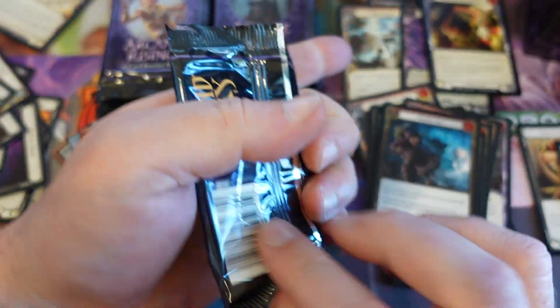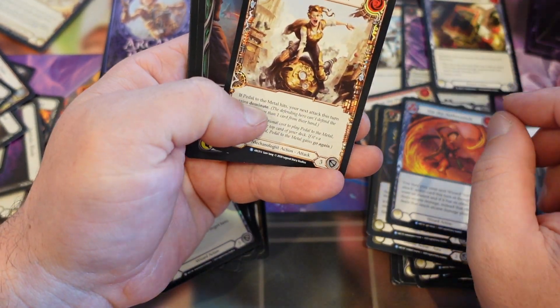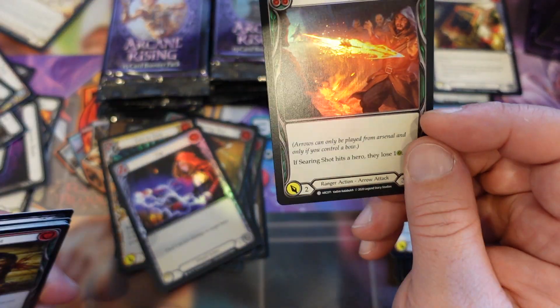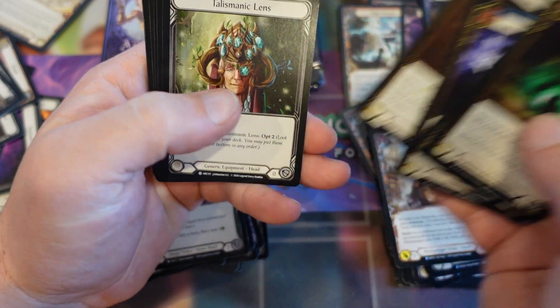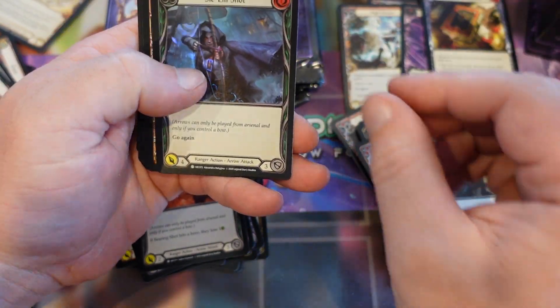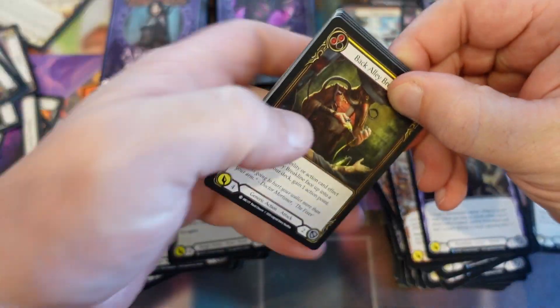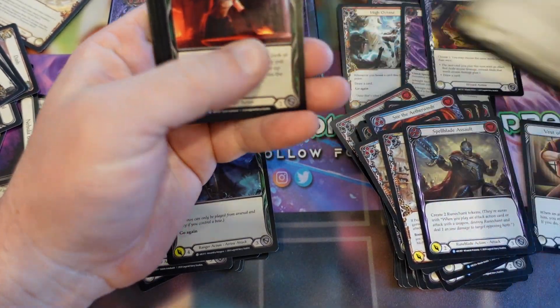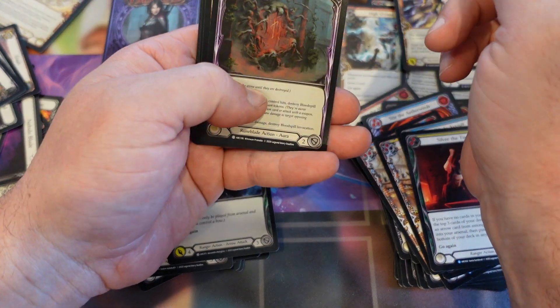I'm going to put the foil commons separately so if I build decks I can build them out of foils. Brace, Stir, Pedal to the Metal, and a Searing Shot — still looks good in foil. Petal to the Metal again, Spellblade Assault, and a Sycamine Red — that's the full colour slots for that card in this box. We've lost our spice by the looks of it. This is going to be another sour box — Null Rune Hood, Silver the Tip, Maximum Velocity, Secret Super Rare, Blood Spill Invocation.